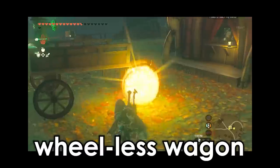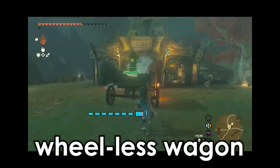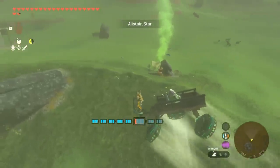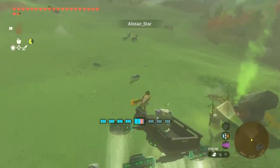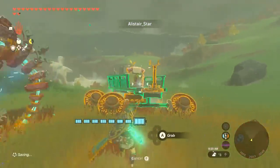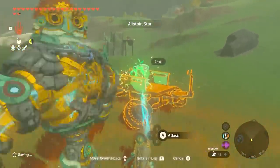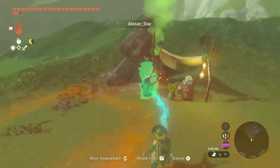A while back, Alistair Starr showed us a method for removing the stuck-on wheels from a wagon. Now he's found a practical use for the wagon — introducing the Hover Wagon. Alistair wanted me to share that he was actually shocked at how light the wagon is.